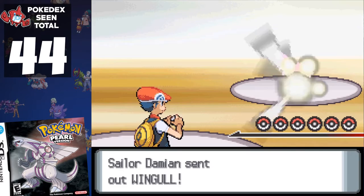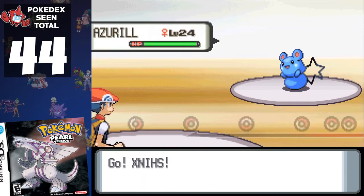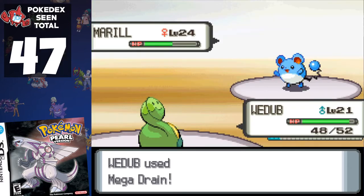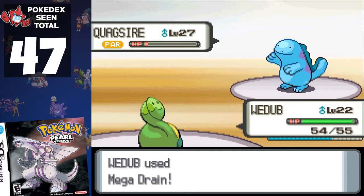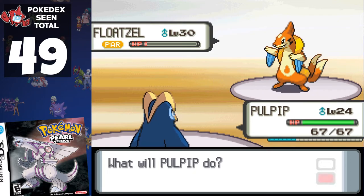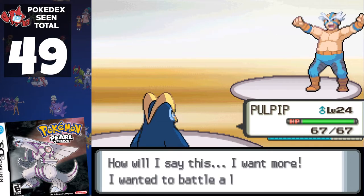Gym 4 is a doddle thanks to the combined efforts of Budew and Shinx. Along the way, we battle Wingull, Azurill, Shellos, and the Marill I mentioned. Crasher Wake is dispatched with little trouble, adding Quagsire and Floatzel. So by the end of the fourth gym, we've seen 32.45% of the Pokédex.